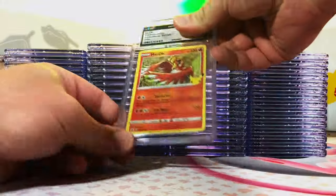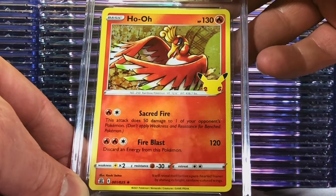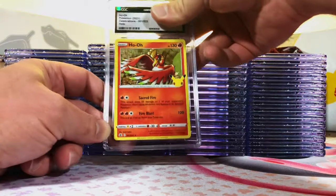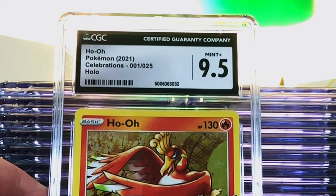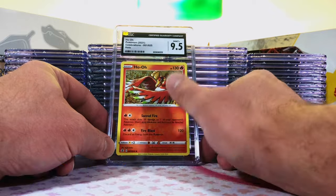We got tons of Stellar Crown today. We're gonna start with a Ho-Oh Holo Rare from Celebrations. Love this set — a lot of people do. Honestly I think we're starting off with Gem Mint 10. Nine five, Mint Plus. Still an awesome grade, great way to start it off.